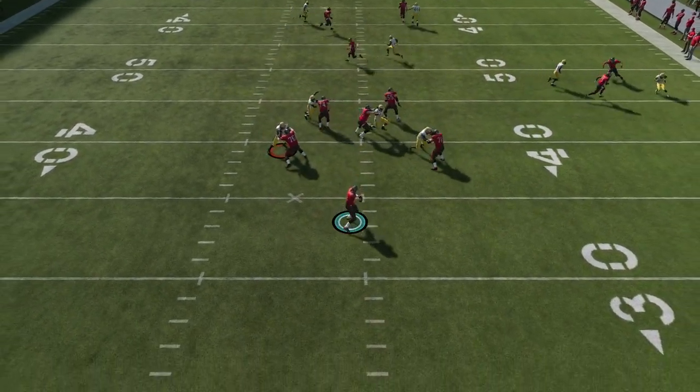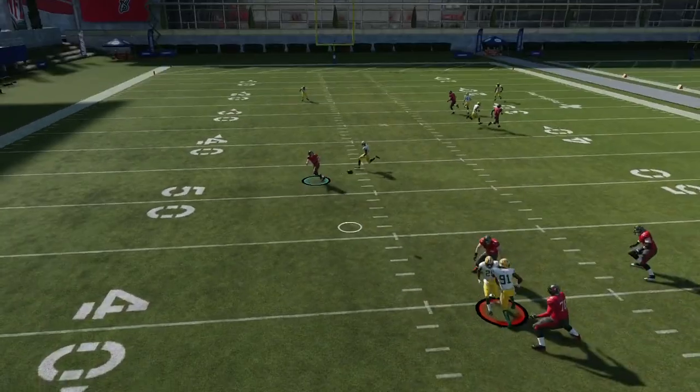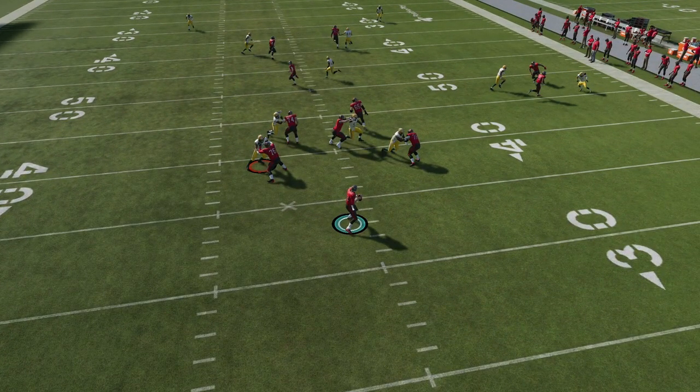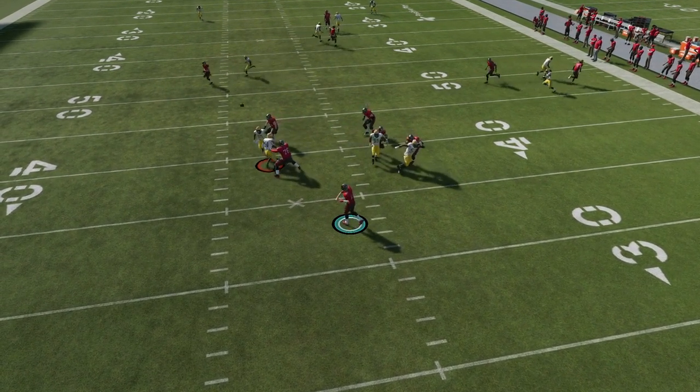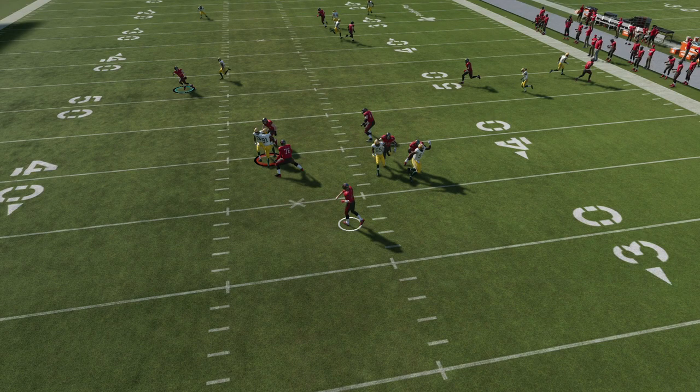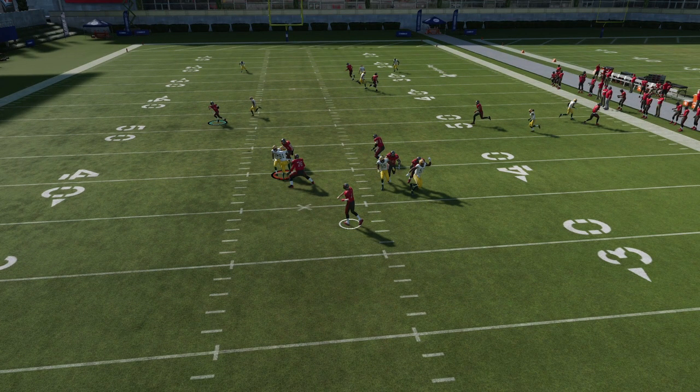So you're going to do a really good job of torching man coverage with the slant. And then you also have that zig — see how that zig just torches his guy right there. Mike Evans has torched him. And then we got our post over the middle of the field that we can also throw. So you got three guys wide open, and the spacing between the three routes — slant, whip/zig route, and post — are so well spaced out that it's going to be hard to really get lurked. The only way you get lurked is if you make a really bad read with your own progressions. That's how it looks against man coverage.